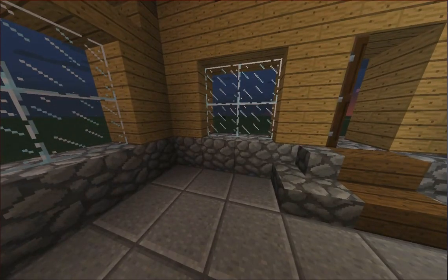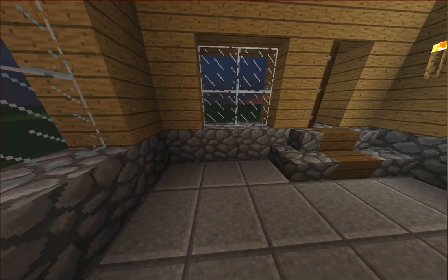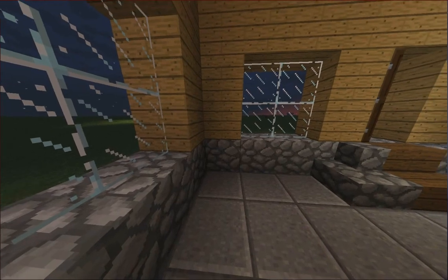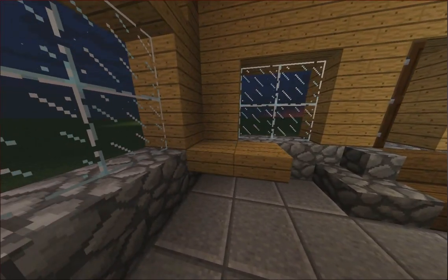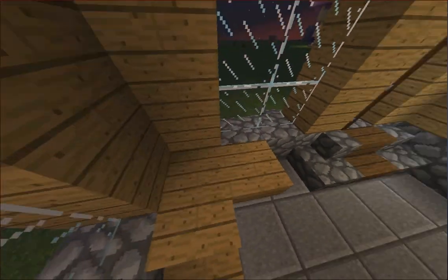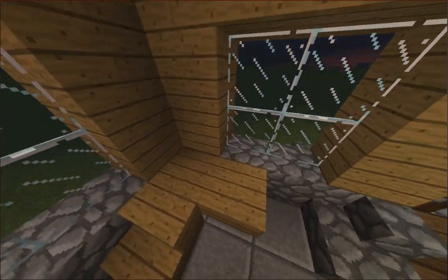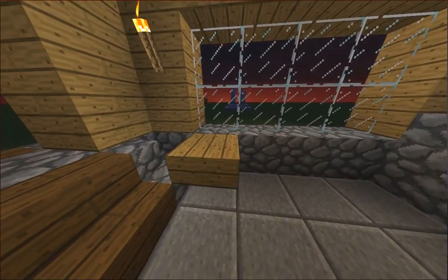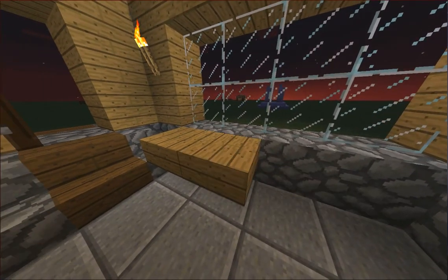Then we're going to build the bed — we're going to make this an elevated bed structure. So we're going to place two slabs here and place the stairs right here. Then place the bed right here. And then we're going to place stairs right here, another slab here. Then we're going to put a little flower pot here.